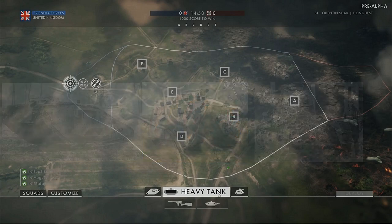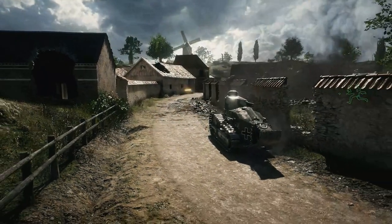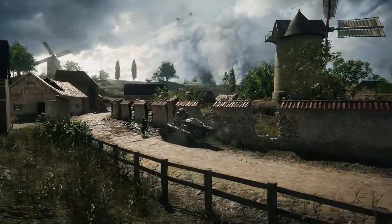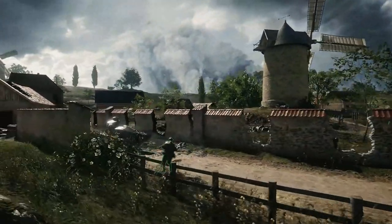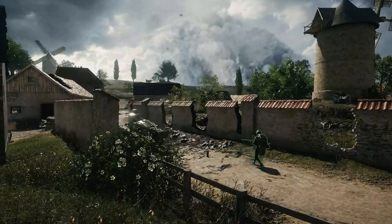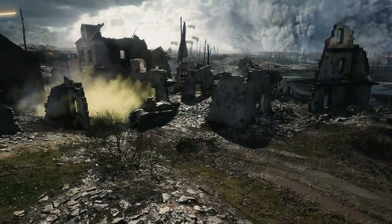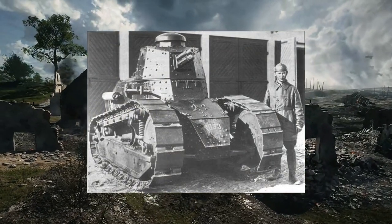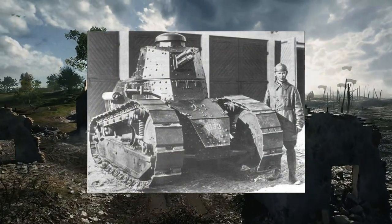That probably indicates a medium tank holding three people. The light tank is probably going to hold one person, possibly two in some instances, although I think this one probably relates to the Renault FT-17. This is a small, fairly quick tank, and as you can see with some gameplay in the background — both taken from the stream and from some fellow YouTubers — it shows a fairly quick tank.